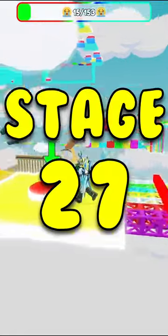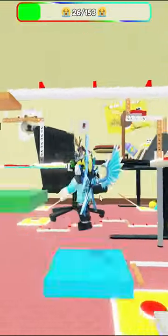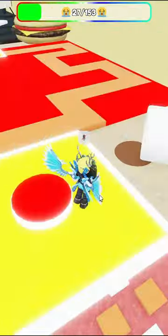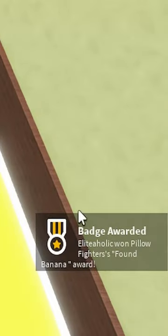We're going to go all the way over to Stage 27. We are approaching Stage 27 where we will then get the new title. So as you can see, it's pretty obvious what you have to do. Most people might just pass it, but all you got to do is just go up to my boy and touch him and you got the found banana award.